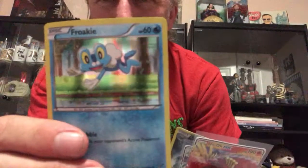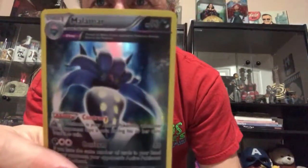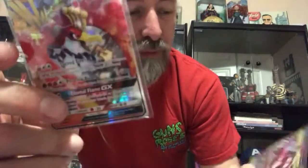Then we'll just do a review of some of the holos. The Froakie was from one of the three-pack blisters I threw in there, the Malamar same thing, and the holo which was from the tin full of cards. There's the look at the promos again — thought I should do a quick recap there. Just been waiting for a dud pack to come along and hey, Evolutions. All right, I'll see you tomorrow.